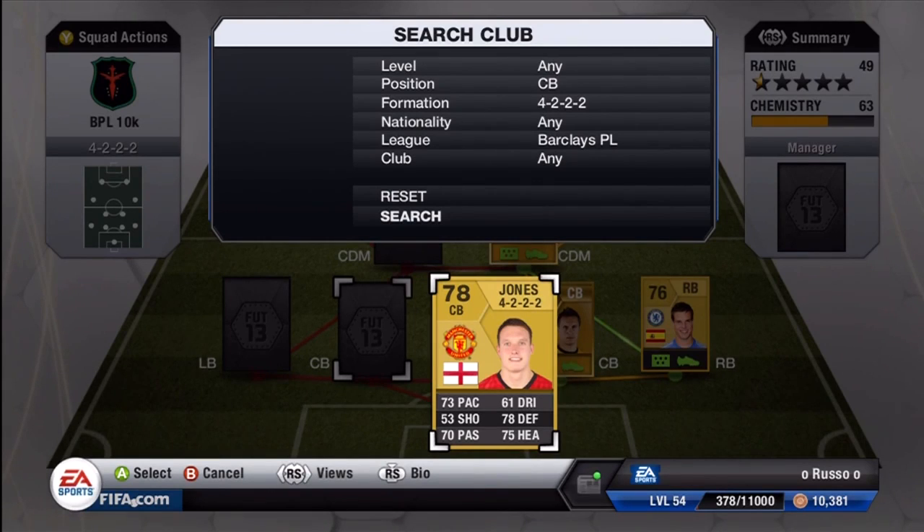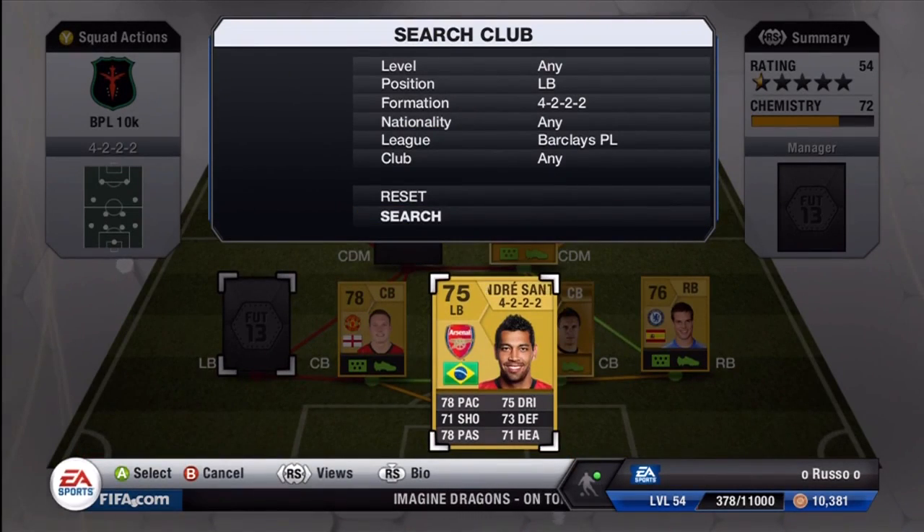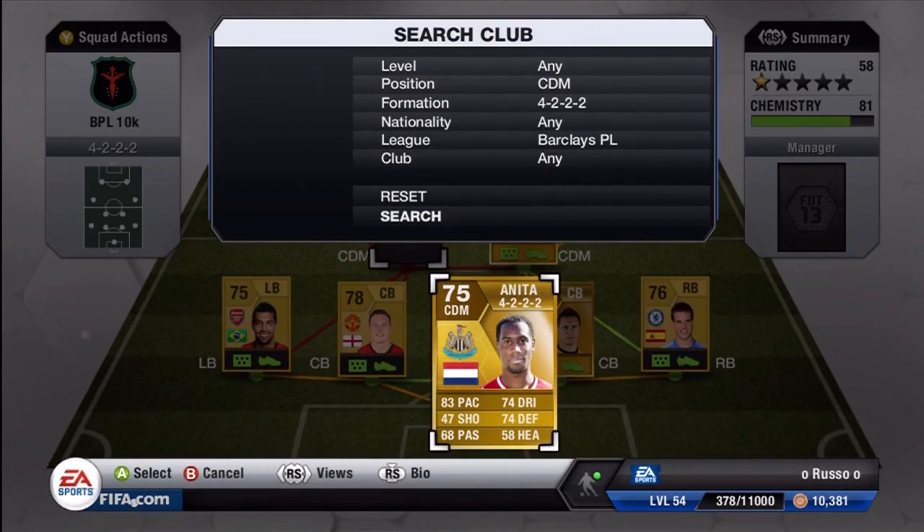Next we have Phil Jones from Manchester United: 73 pace as a center back, which is absolutely brilliant, 78 defense, 75 heading, along with 70 passing. For a center back, the passing is so crucial in the backfield to get the ball up to your midfielders and attackers. Next we have Andre Santos: 78 pace — what a brilliant player — 78 passing, 71 shot, all over 70 stats, and he's only a 75-rated. He's absolutely amazing at that left back position.